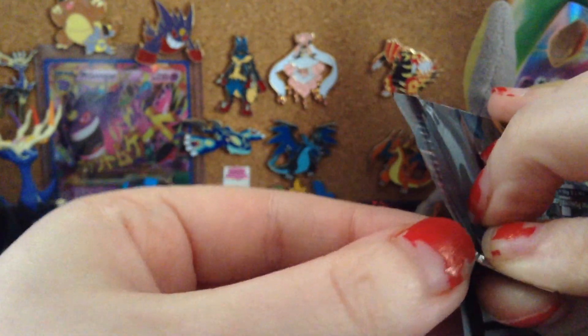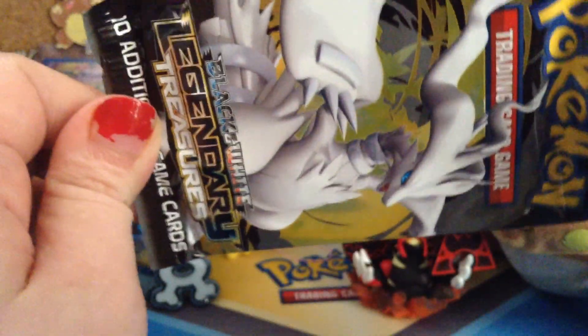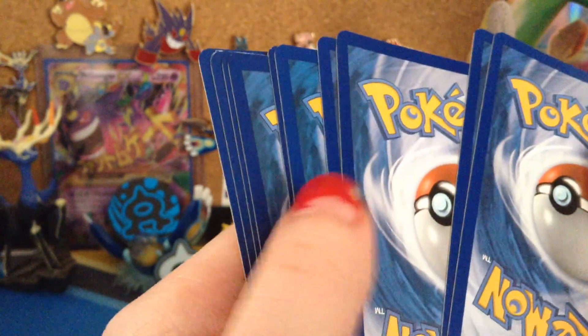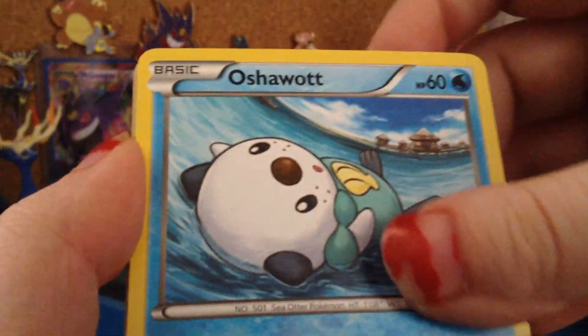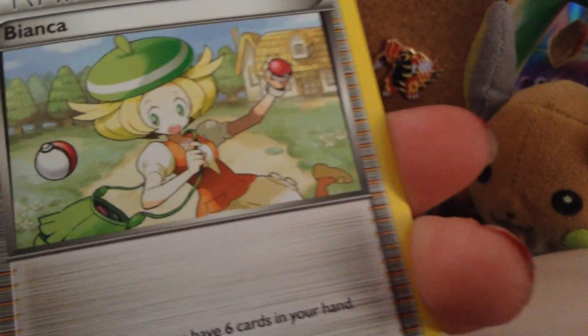Starting off with Reshiram on the cover. Oshawott, Trubbish, Temple, Zorua — dropped a Zorua.